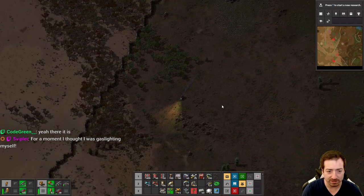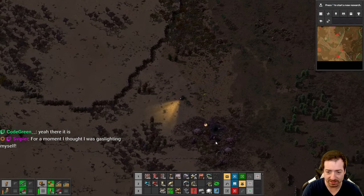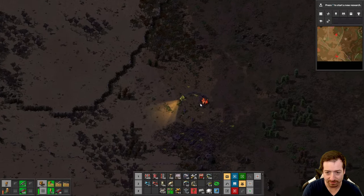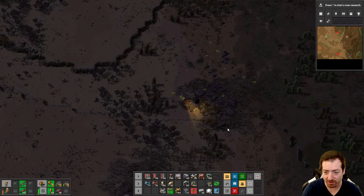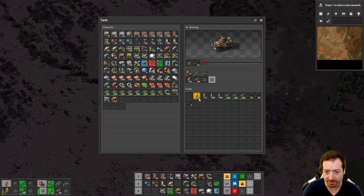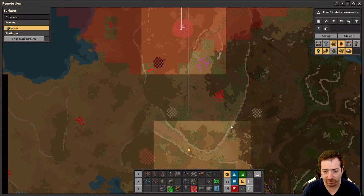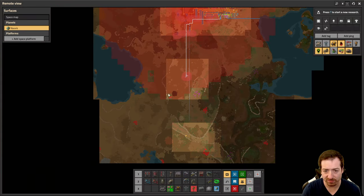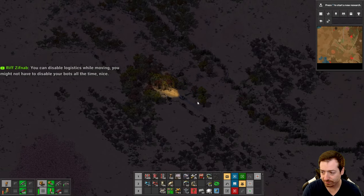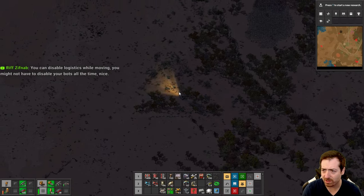Let's keep demolishing some biters here. I don't necessarily like how long these cliffs are unbroken. On the one hand it makes defending along them easier, but on the other hand it does make getting up the cliff quite a bit more tricky. But then that makes Spidertrons all the cooler. How are we doing on shells? I've still got a decent amount but we are using them. Probably these four bases here and I'll be good for a while.